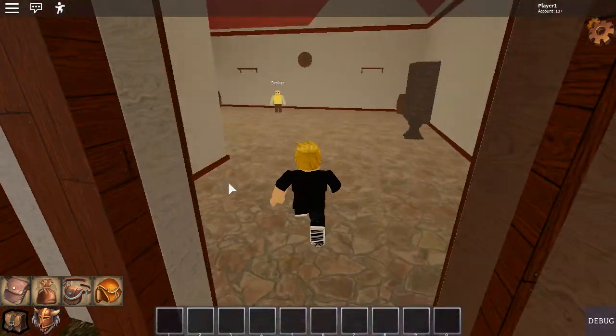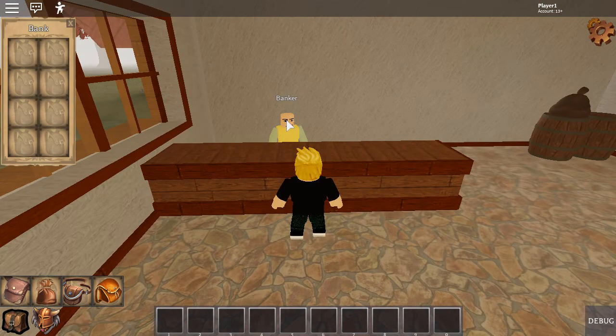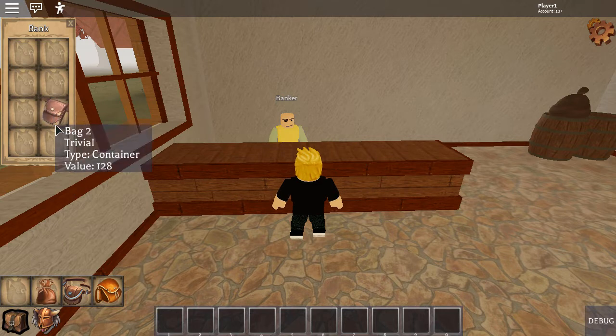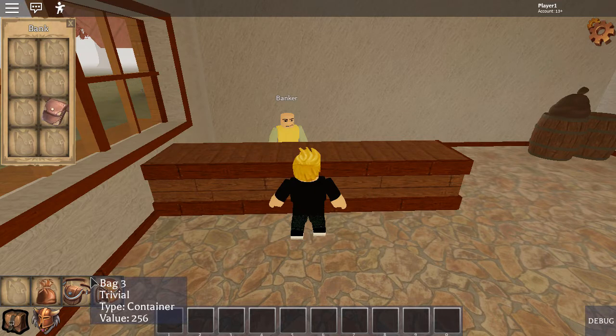Another cool thing I want to show you is the bank. The bank is completely different. Instead of having a two-by-four matrix, it's still a two-by-four, but these are now backpack slots. What's really cool about this is that I can drag a backpack, even if it has items in it, into the bank. And if I open up the bag in the bank, you can see that the items that were in it are still in it. So that's just a really quick way of transferring items to your bank if need be.